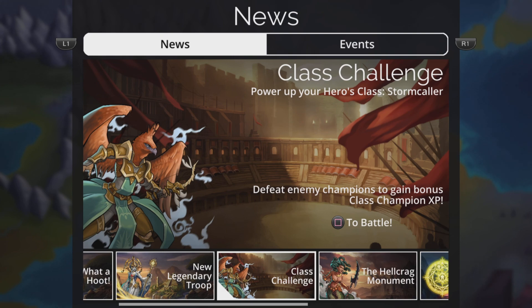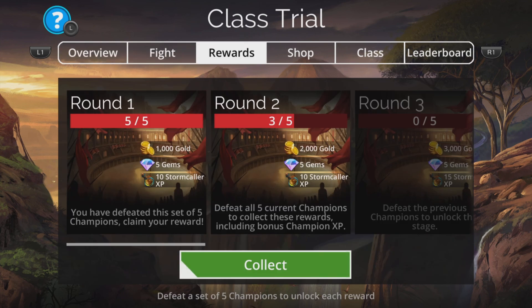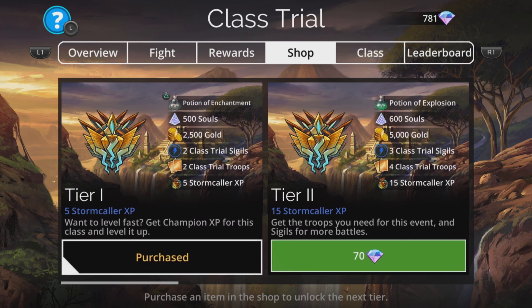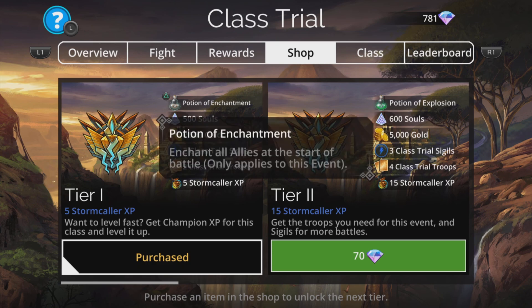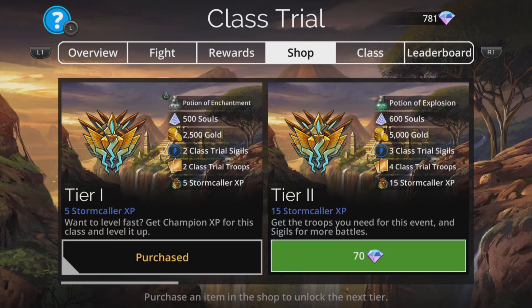I will be using the new Legendary that's recently come out, High Priest Cherazka, but if you don't have her then I will show an alternative team, which most players are going to have as well. But first things first, make sure you always grab Tier 1 from the shop. This is going to give you a potion of enchantment, which means all your troops will start enchanted at the start of each and every battle for the entirety of this event, which is really handy. As well as that, you'll pick up extra Stormcaller XP, extra class troop troops and class sigils and more.